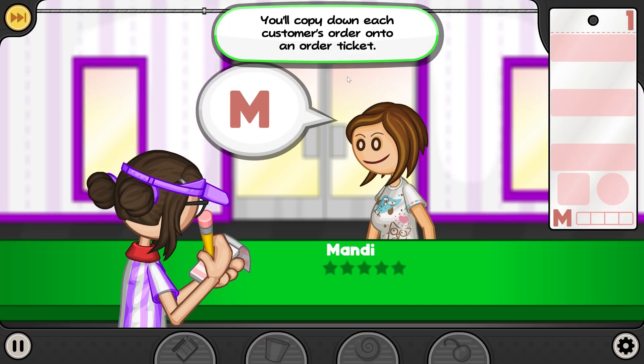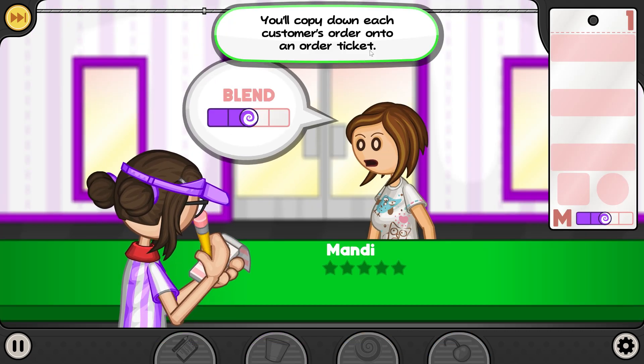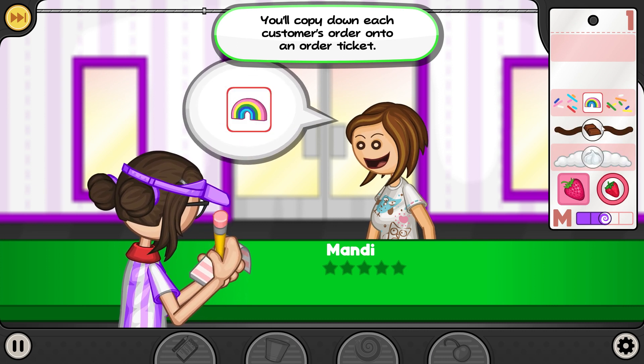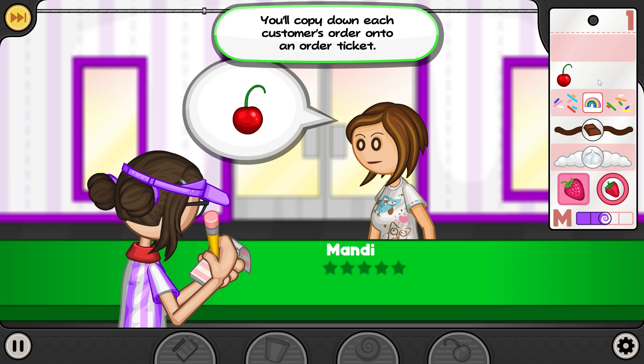Take order. You'll copy down each customer's order onto an order ticket. Looks like they want strawberries, whipped cream, chocolate, sprinkles, cherries.